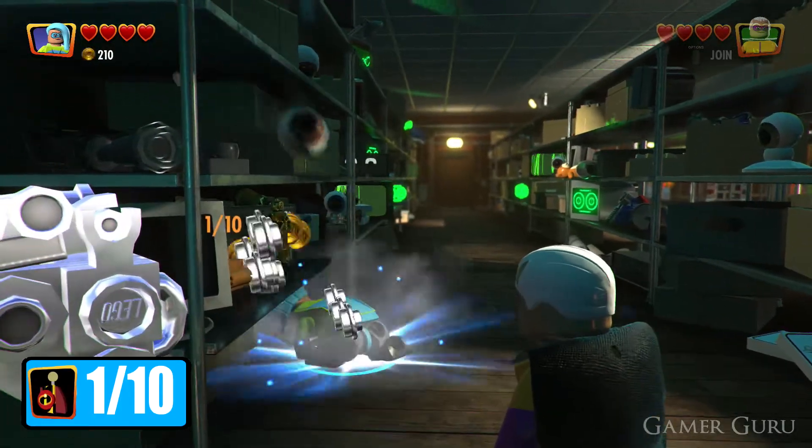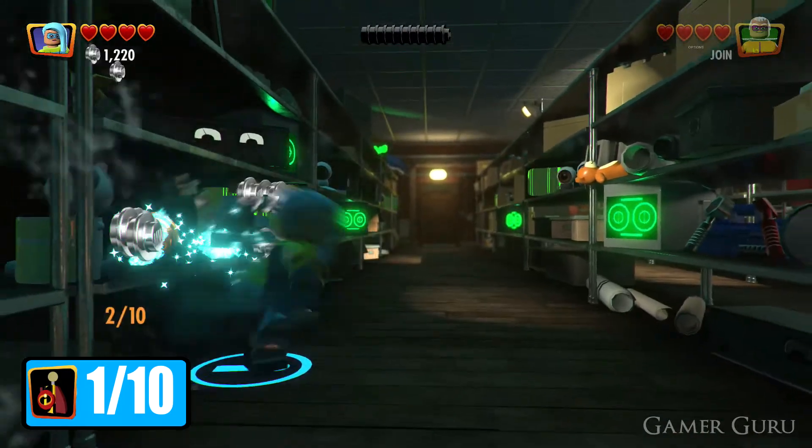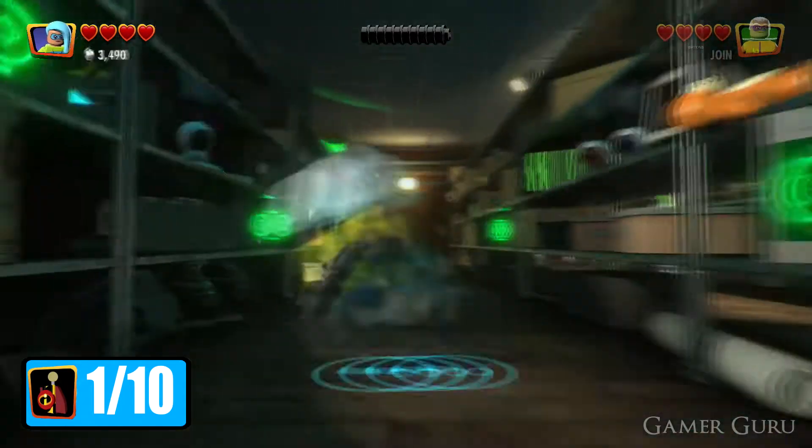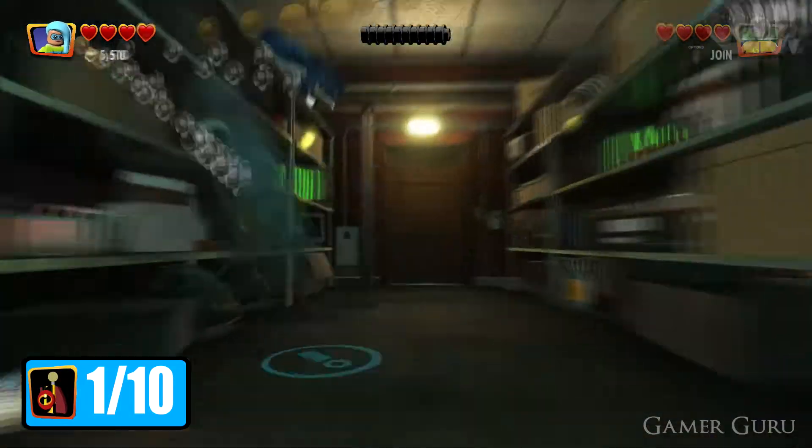The first one is actually going to be right here at the beginning of the level. We want to backtrack into this hallway where all these eyeballs are that keep watching us, and we want to destroy all 10 of these eyeballs. Then the minikit will appear in the room just here to our left.